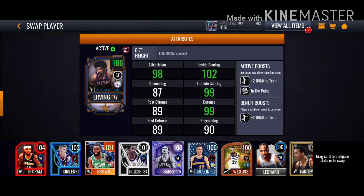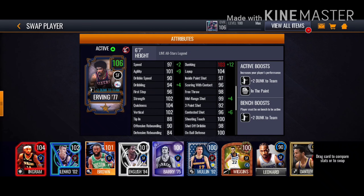98 athleticism, 102 inside scoring, 99 outside scoring, 99 defense — very nice. He's got plus two down to team even on the bench, so he'll be a useful cut even if you can't put him in the starting lineup. He also has the in-the-paint ability. You see that red stat? Red means over 115, I think.